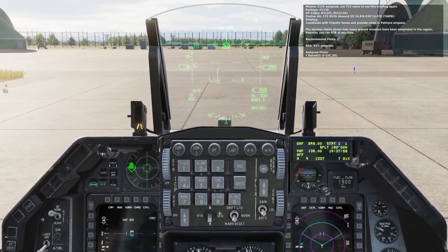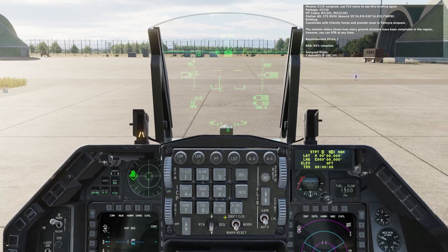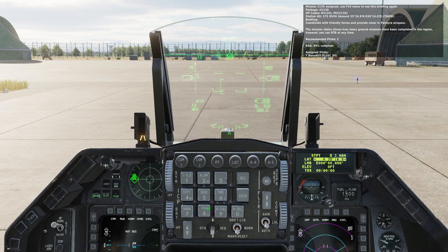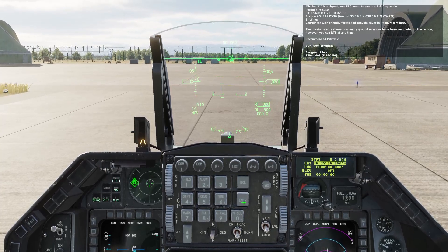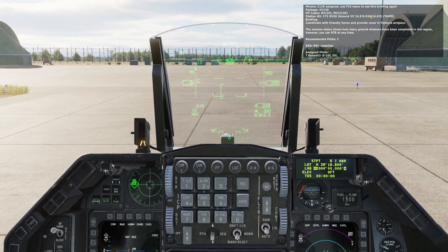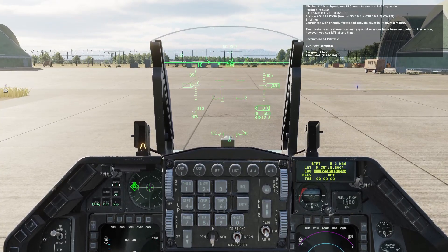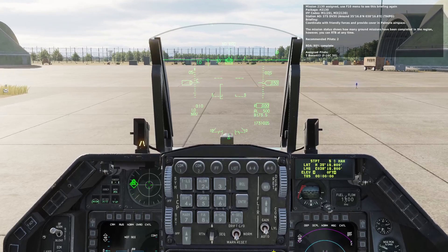I want to enter a coordinate. Return again, click 4 for steer point, and notch this up to steer point 5 for example. Then dauber down, dauber down. Just like in every other plane it's 6, 8 — but the Viper wants you to carry it out to 3 digits. If you don't do that, it'll flash at you and it won't accept it. The Viper also wants the 0, 3, 8. So let's do east — 0, 3, 8, 1, 6, 8, 0 — and we still need another digit. If we needed to do elevation, we would go down right there.